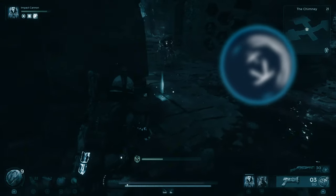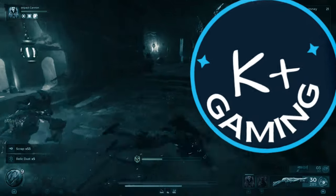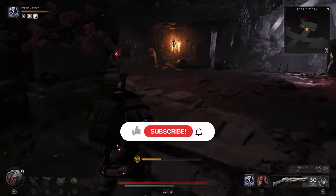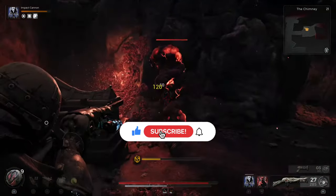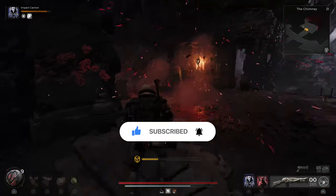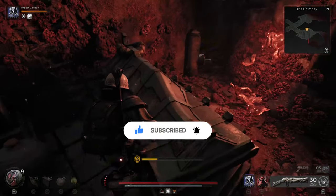Welcome to K Plus Gaming Corner. In this Remnant 2 video, we're looking at another build that's great to run on Apocalypse — an explosive setup that's guaranteed to lay waste to all who are dumb enough to step in your path. If you like seeing enemies go boom and setting everything on fire, then this is the build for you.